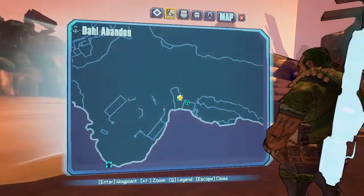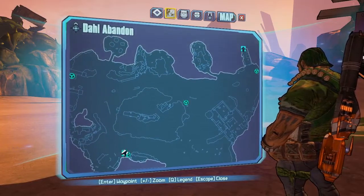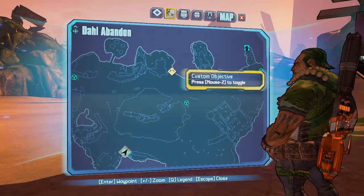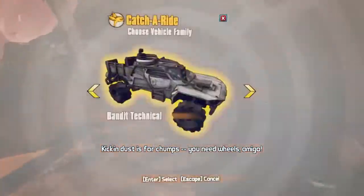This one is very easy to do. We're spawning in here at the fast travel in the Dahl Abandoned map. I basically want to be on the opposite side of the map — I'll put a little waypoint so you can see where you enter and where you go into Mordecai's camp.